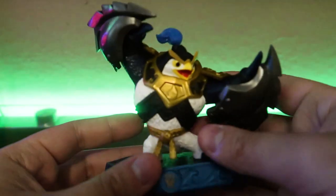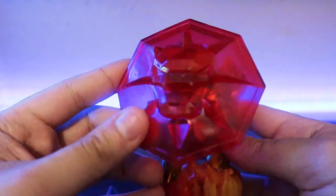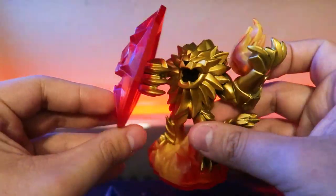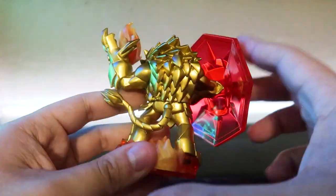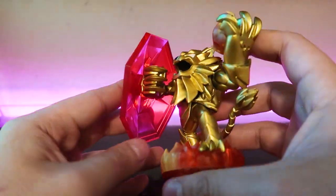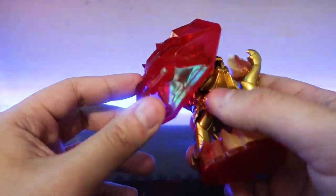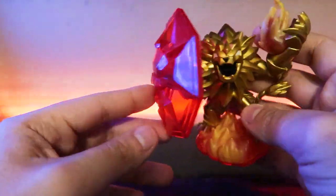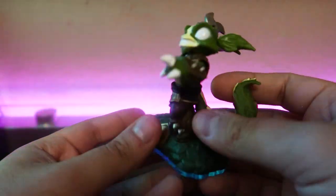Next is Kingpin — pretty common Imaginator since he came in pretty much all the starter packs. I literally just bought one. This one is Wildfire — the regular one. I had the dark edition for the longest time and always wanted the regular version, and I found a deal for a slightly damaged one for about $5. And here it is — Stink Bomb's other half, which makes him complete!